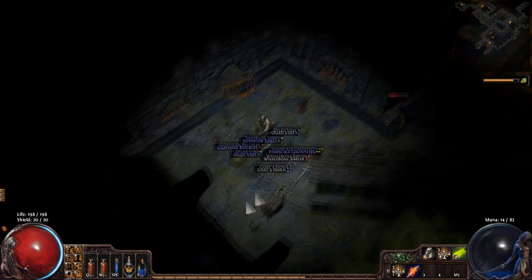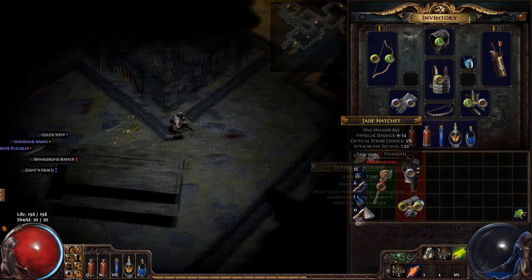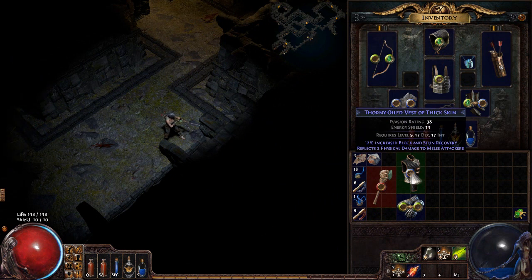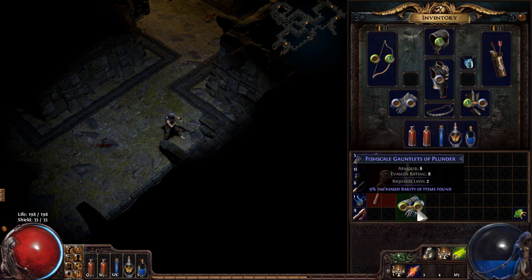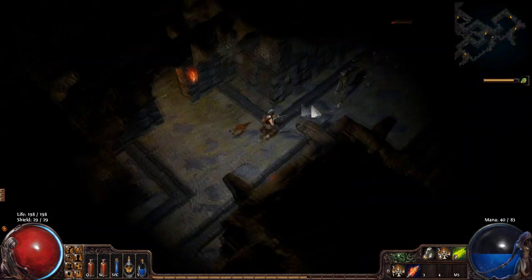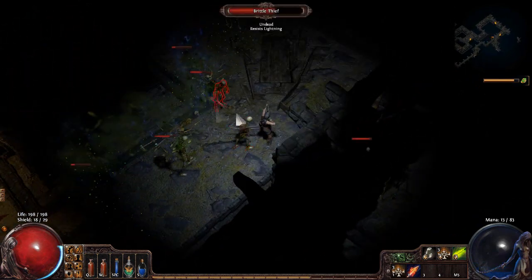We got some nice loot — a few magical pieces including some Gauntlets and a Chest Piece. We'll identify both of those. The Chest Piece isn't great, but we'll switch it out for ours since it has a bit of Energy Shield which helps. The Gloves are magical with just extra rarity — nothing big. We'll drop the white item and work our way up through the zone looking for a Waypoint.